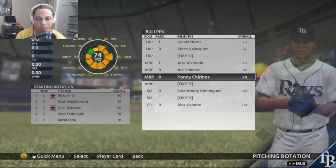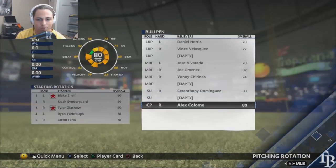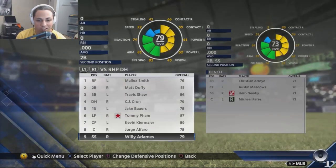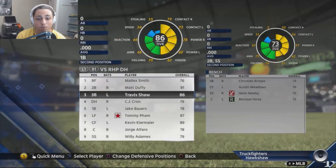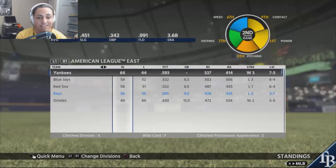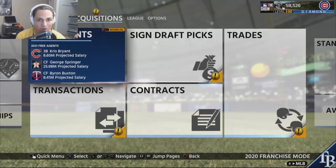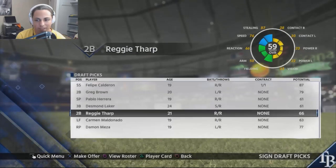Moving Yoni Chirinos — who had a phenomenal year last year — into a middle relief role should help his development. The bullpen is looking decent, could probably use another arm. The lineup looks amazing: Herb Newbie, Meadows, Arroyo all still here. I'm really liking what I'm seeing this year; I think we can cause a lot of damage. At the trade deadline, we're nine and a half games out of first but three games out in the wild card. Draft pick-wise we got one decent one — Felipe Calderon.